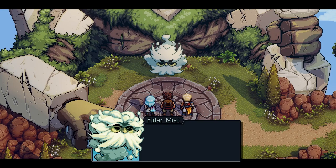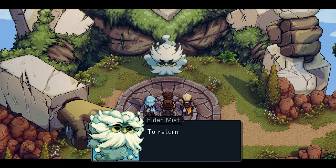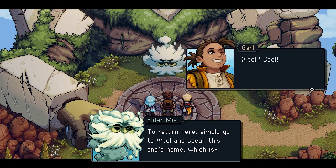Last time on Sea of Stars: to activate this giant, give it the name Ekstil, to be sent to Sleeper Island. To return here, simply go to Ekstil and speak this one's name, which is... Ekstil? Cool!